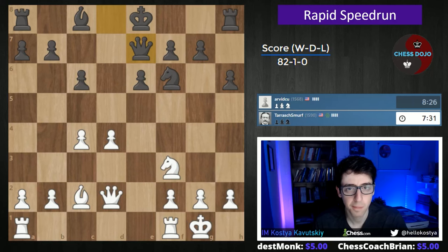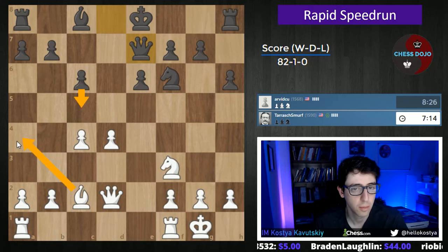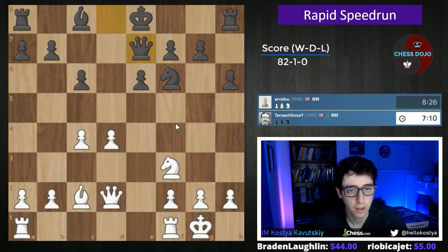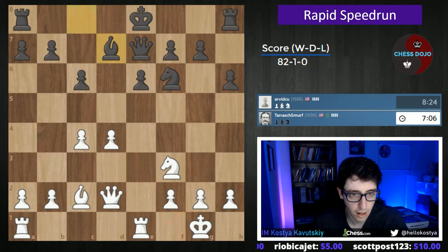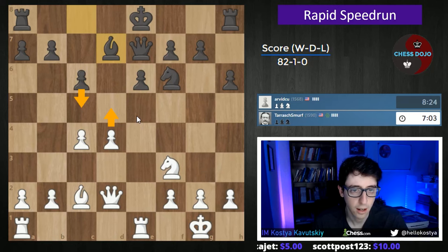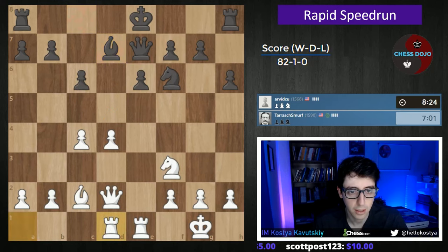But if we can stop them from playing c5, even if we have to play c5 ourselves, then we're going to be in good shape here as white. Queen e7 - interesting move. Not sure what black wants. Does he want c5 with this one? Because he's not really castled yet, he would be running into bishop a4 check. Let's go rook fe1, actually. This is a nice move, just because it lines up against the queen. And now on c5, we're always going to be able to play d5.